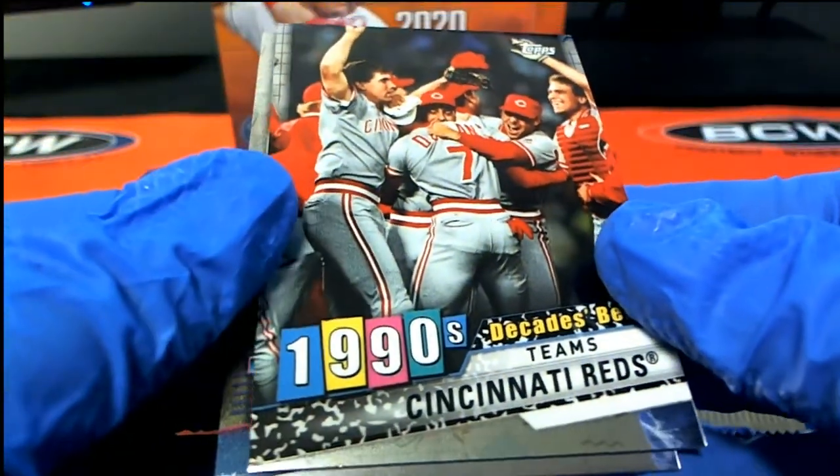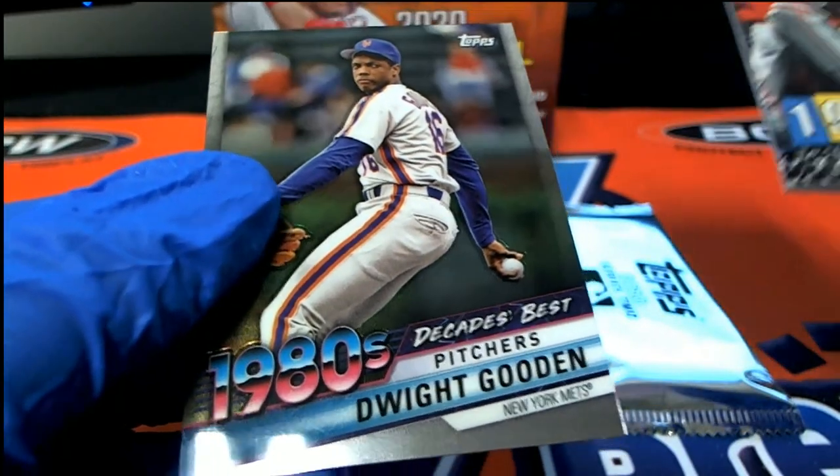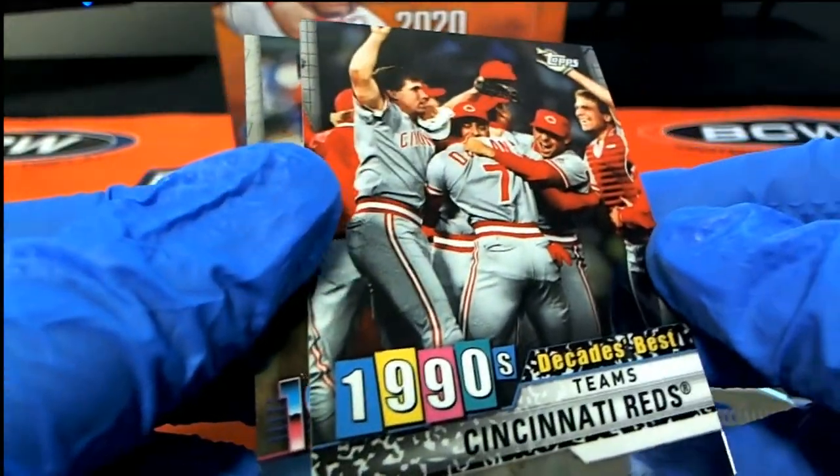Nice! You got a chrome Decades Best Dwight Gooden, and a chrome — really nice Reds card.